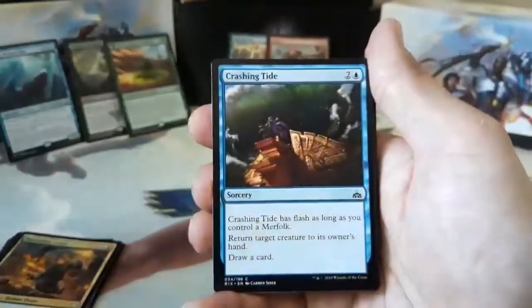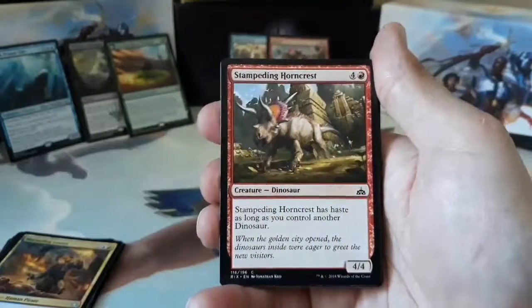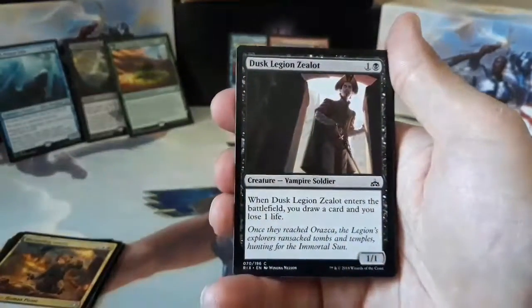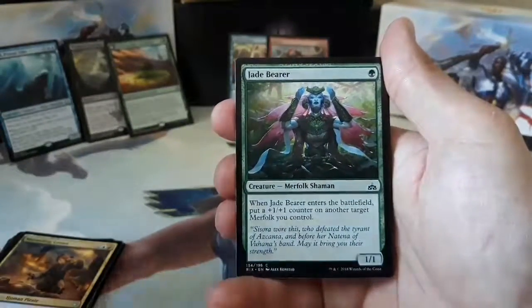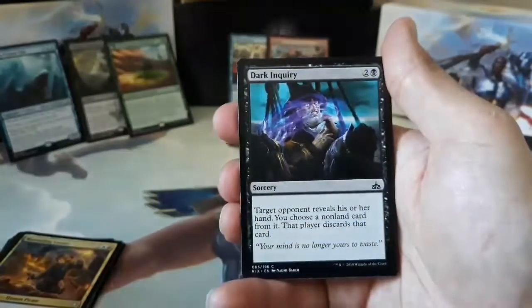Sanguine Glorifier, Crashing Tide, Stampeding Horncrest, Natural Eyes, Dusk Legion Zealot, Hunt the Weak, Jade Bearer, Soul of the Rapids, Dark Inquiry.